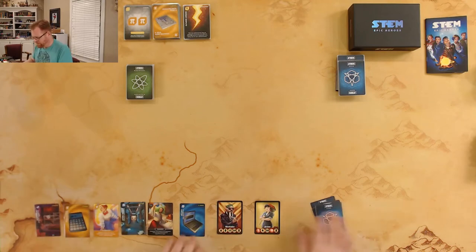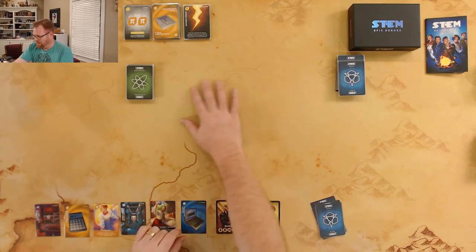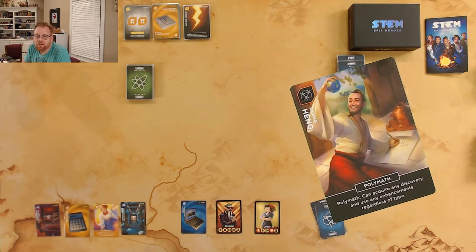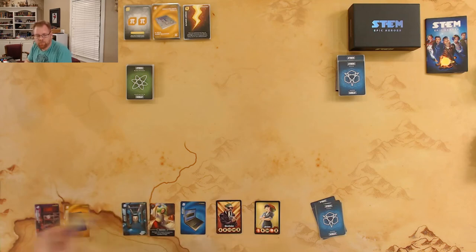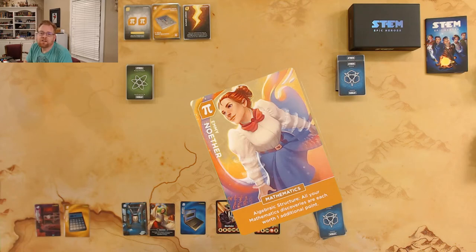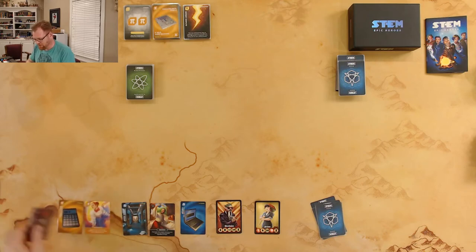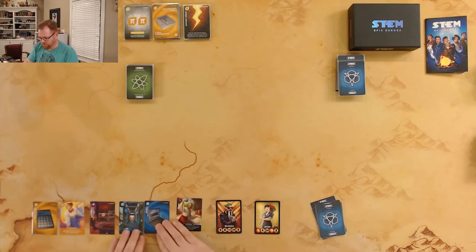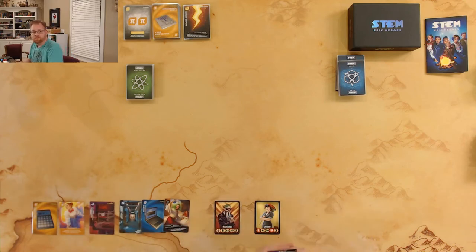Looking at Stefano's hand: he's got a laptop and Hang, who is a polymath — interesting because a polymath can grab any of the scientific method steps. It says right there: can acquire any discovery and use any enhancement regardless of type. Otherwise you have to stick with your color. He's also got Emmy, whose algebraic structure ability makes all mathematics discoveries each worth one additional point, and he has a calculator and a server room to pair with her.